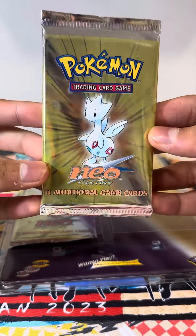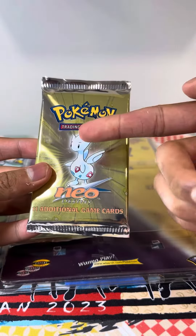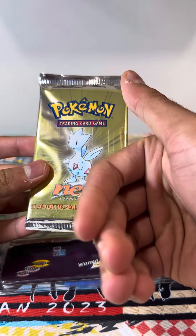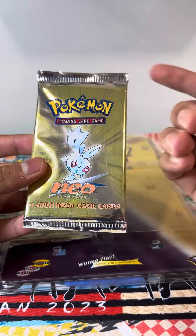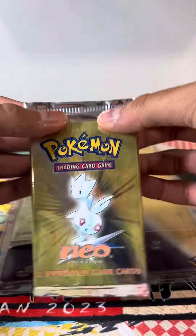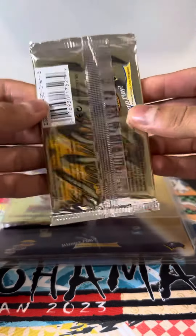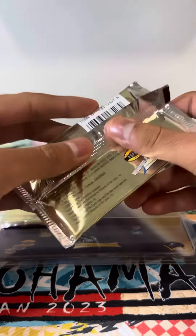Let's open up this lovely Togetic artwork. We're searching for the Shining Charizard, Shining Celebi, Shining Mewtwo, Shining Steelix, Shining Tyranitar. I think I missed one — I think that's it. Very expensive pack right here, goes for around $650. One in three odds of getting a premium card.